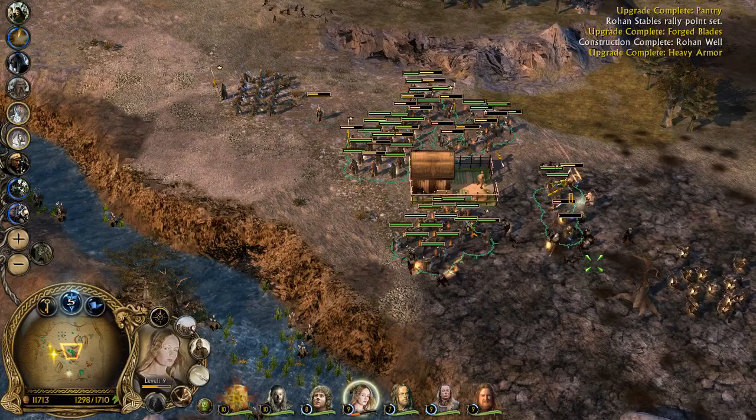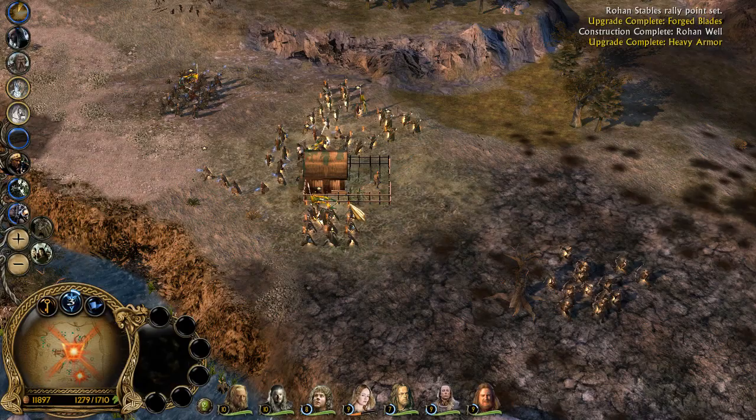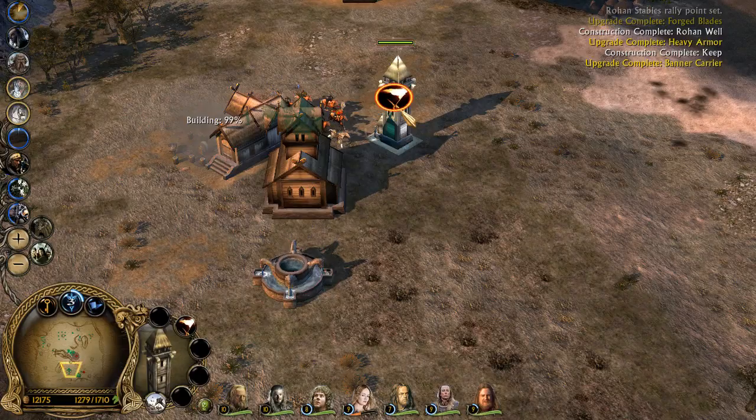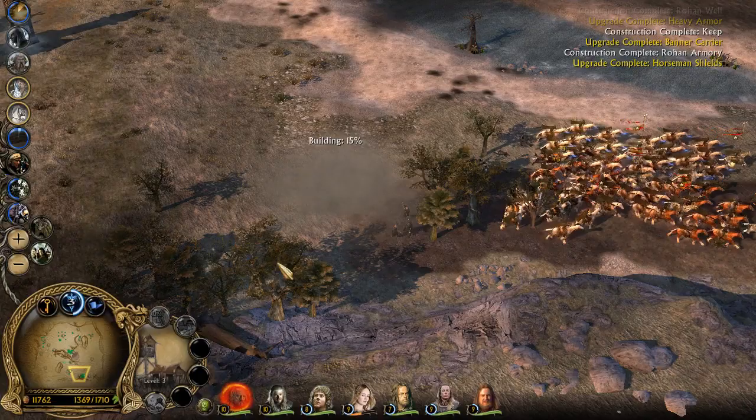Boys, boys, boys — run back! Let's get Rohan's Step — let's place it right there, it's gonna help us. Yeah, you run back to the well, please. We've got that. Oh, let's destroy this — I want to completely economically isolate them.